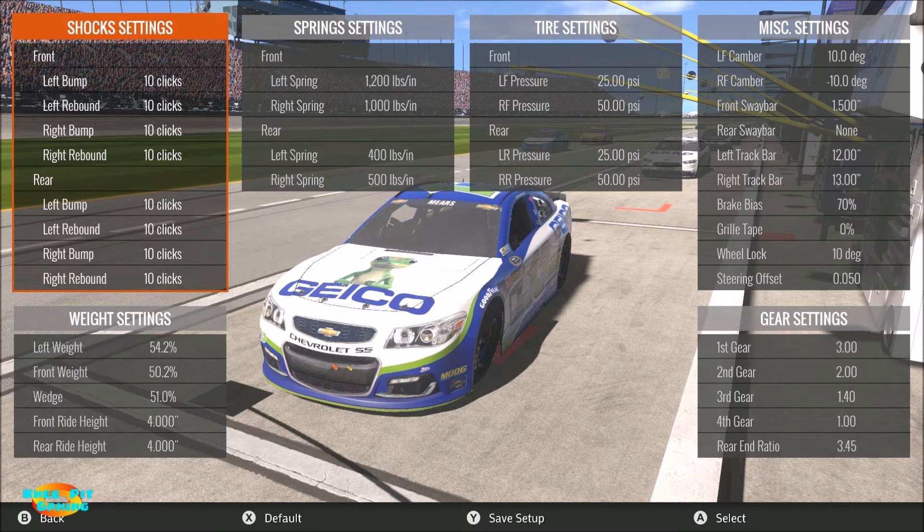The lap time you'll see at the very end in the lap replay is 30.03 — basically a 30-second flat lap. I was just barely lifting going into the corner, so not even completely off the throttle. If you imagine full throttle at 100% and completely off at 0%, I was coming off to maybe 80–85% throttle on corner entry, just enough to let the car set and rotate. Let's jump into the setup settings themselves, starting with the shocks.